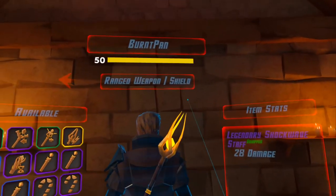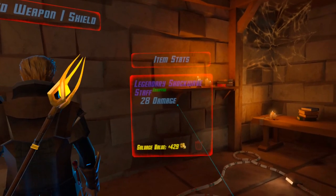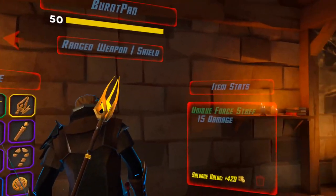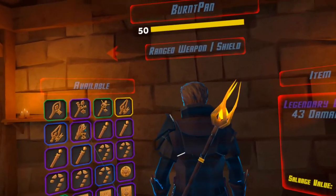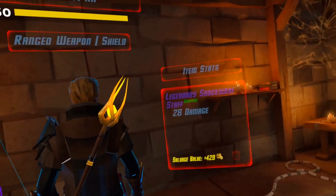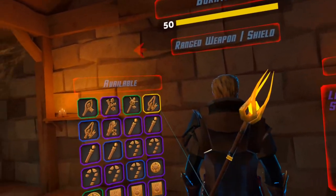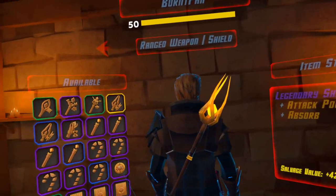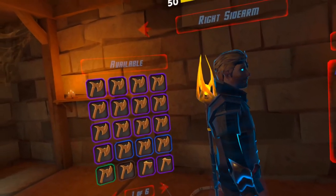This time I'm going to be running the shockwave staff — legendary shockwave staff with 28 damage. That's some pretty bad damage compared to lots of other stuff. The staffs generally have low damage, but if I'm going to melee with this staff it's going to be pretty rough because I think it does 28 melee damage as well. But it makes sense once you see the ability — makes sense why it does 28 damage for at least its magic.